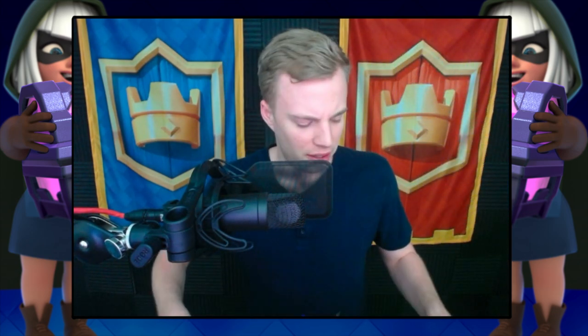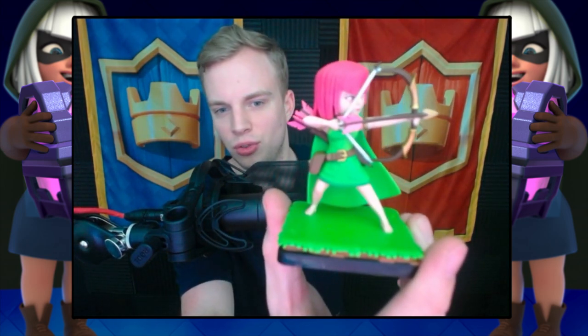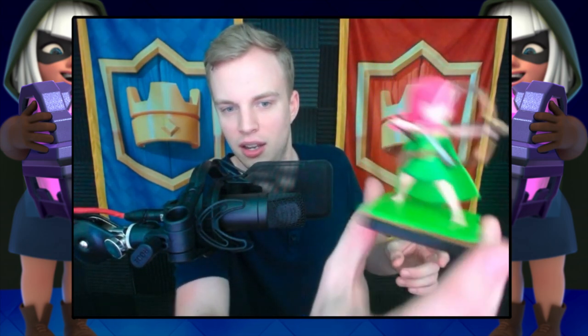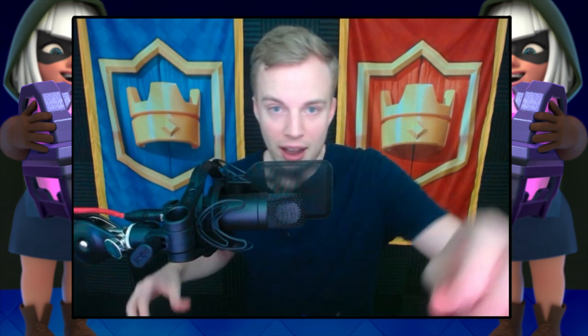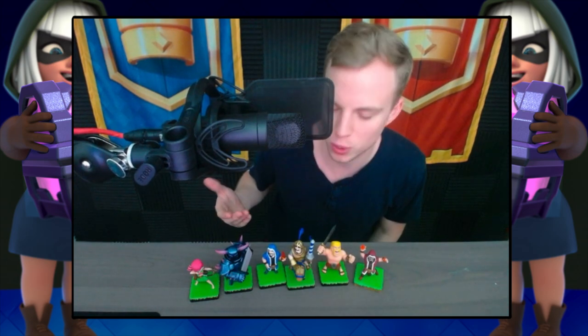I have to find out exactly where I'm going to put these. And number six is the Archer — check out the Archer right here, looking like bae, holding back her bow. And all of them in a line are going to be right down here on the ground. Check them out — read them and weep. All six of the figurines. Pretty cool stuff.